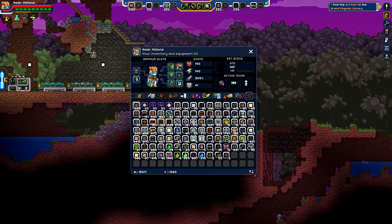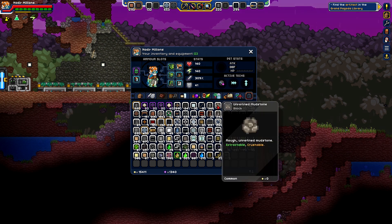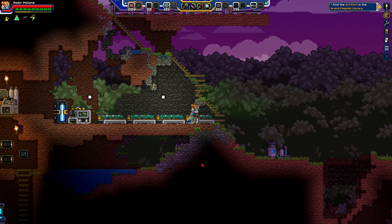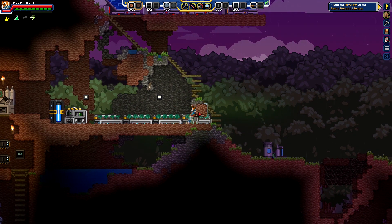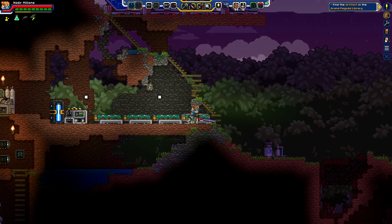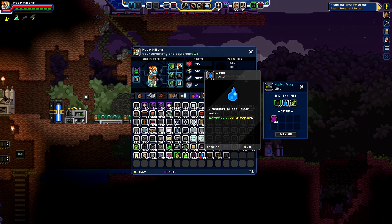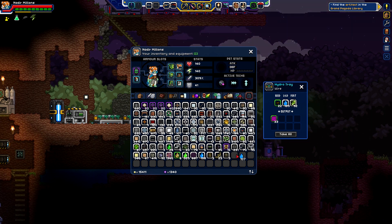Do I not just have any regular dirt? You know what? Screw it. Dry dirt — let's just do that. There, it's a nice little stairway. Okay. So let's switch back to that. I'm going to make sure that we have a proper amount of water across the board here.